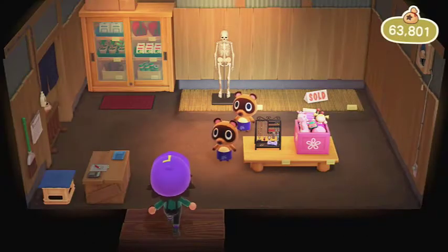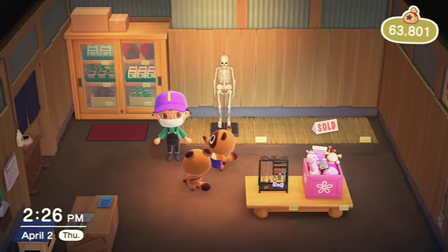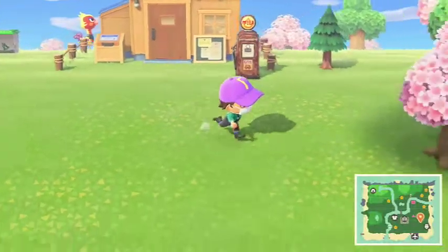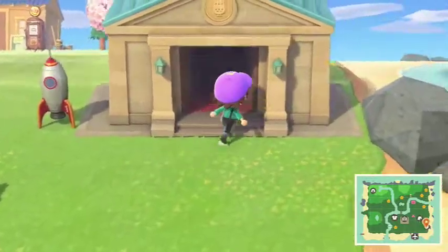So the Nook's Cranny — the walls are open. I honestly don't know what this is doing but — that thing is scary as heck and I didn't want to buy it because it reminds me too much of me, so I'm not gonna buy it. There's just random stuff in here. Timmy and Tommy are in there — they work at the shop if you guys don't know about this game. Here's the museum — I got this rocket ship right outside. I thought it looked good by the museum so I just put it there. Blathers is in here.